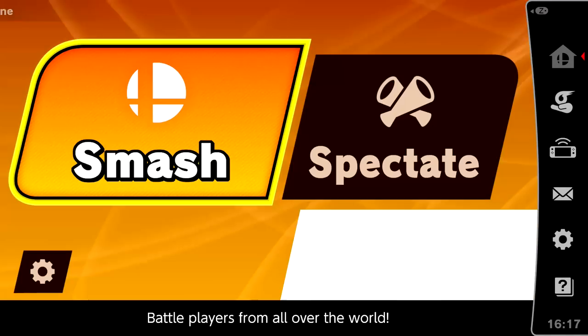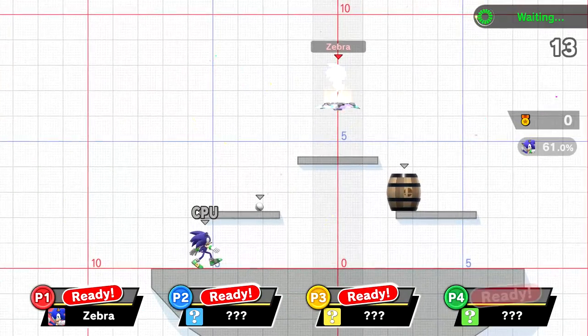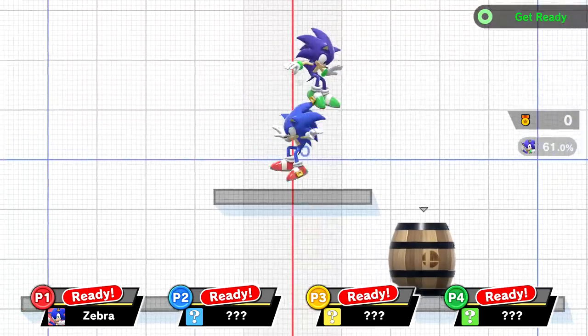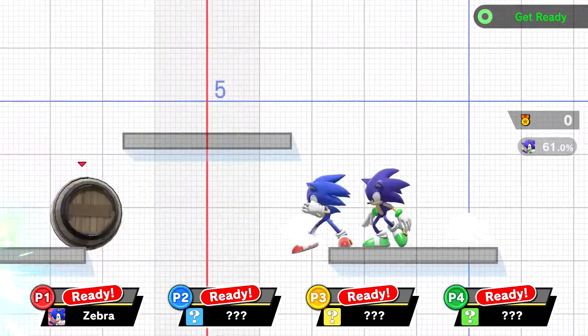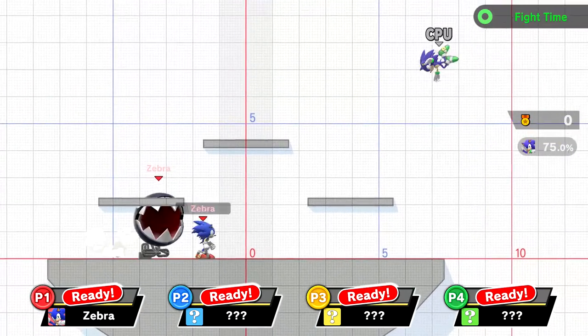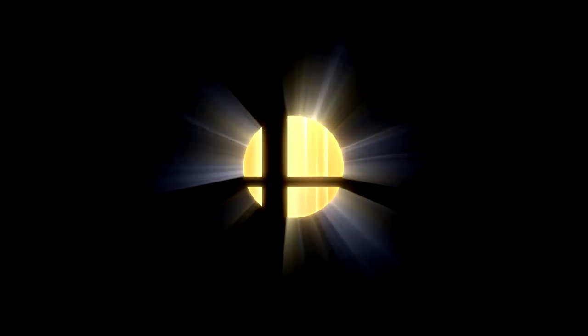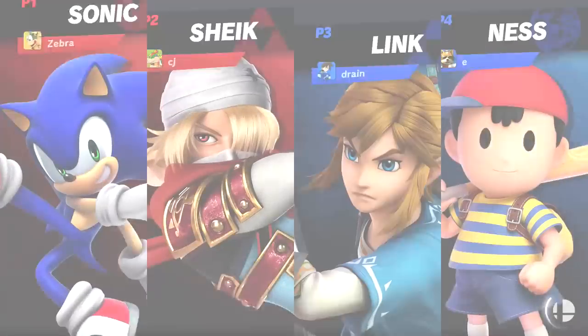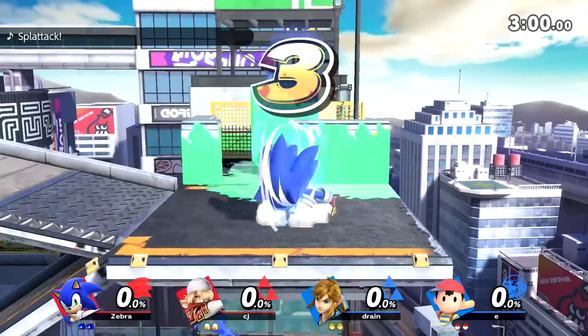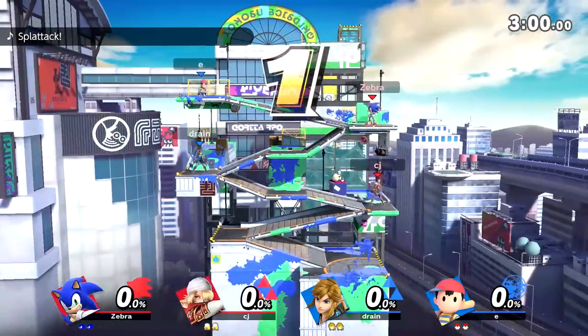Let's go online and try some things out — probably awful, but we don't know until we try. We're waiting to connect. I know we didn't do my taunts — I forgot, we'll do it next round. This should be interesting. I don't think I've run into too many Sonics online — maybe one or two. It's a team battle: Sonic and Sheik versus Link and Ness.